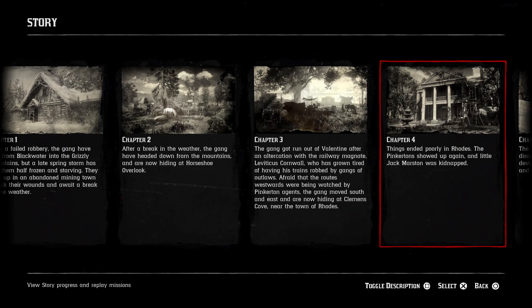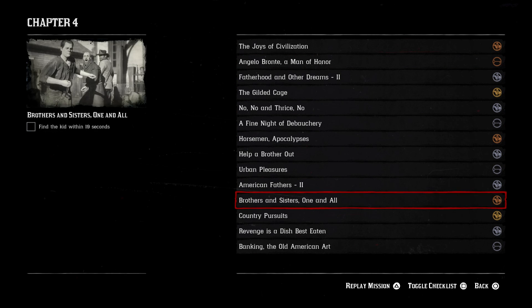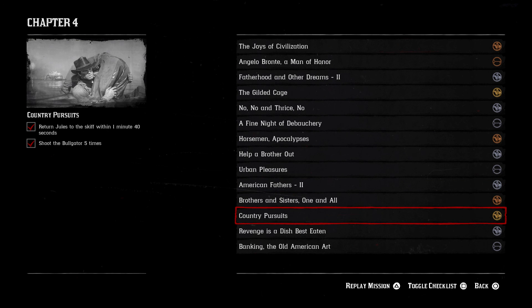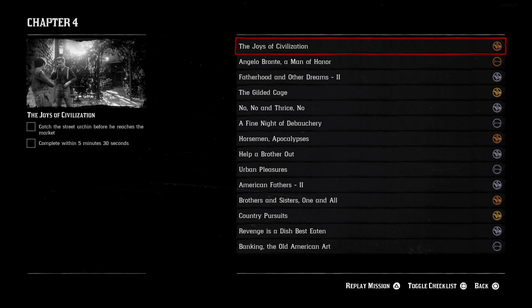Chapter four is next. I'll probably play some chapter four missions off camera to get a head start on gold medals. Currently I have two gold already in chapter four - the party mission and the one where you get jewels to the skiff. Hopefully you enjoyed the video - if you did, leave a like and subscribe for more Red Dead Redemption content. Thank you for watching and I'll see you tomorrow with another video. Bye!